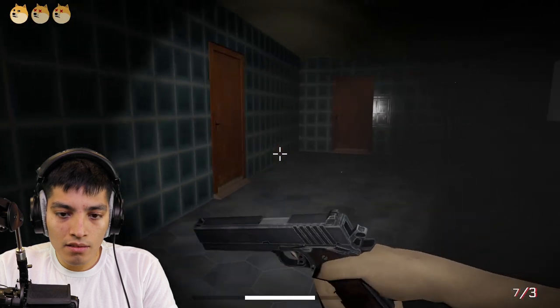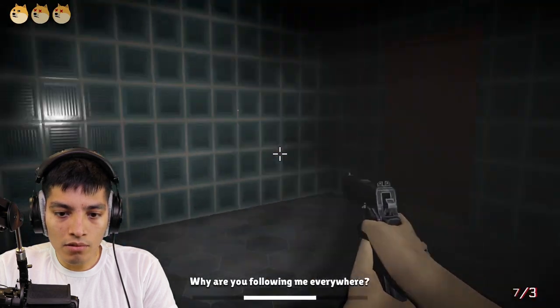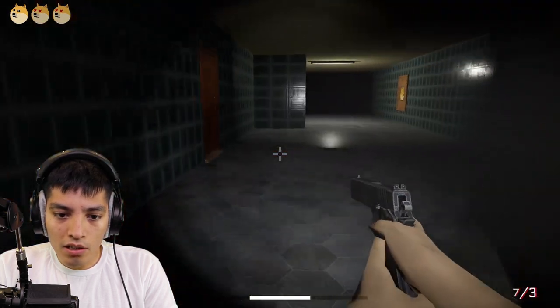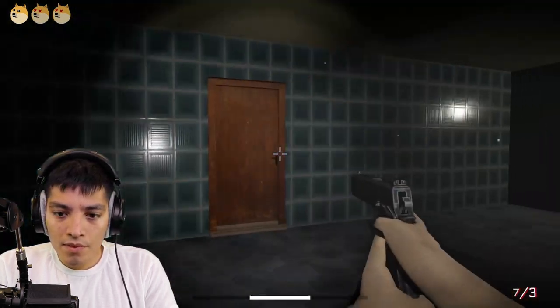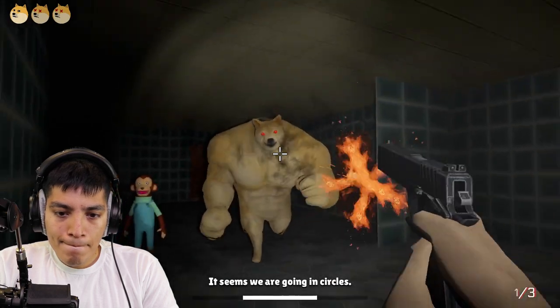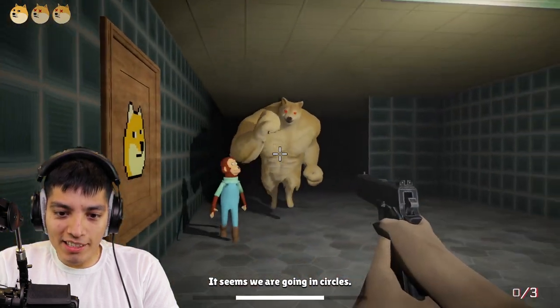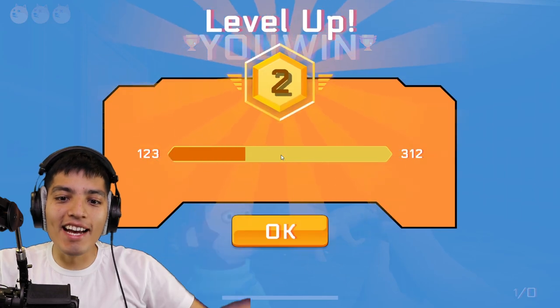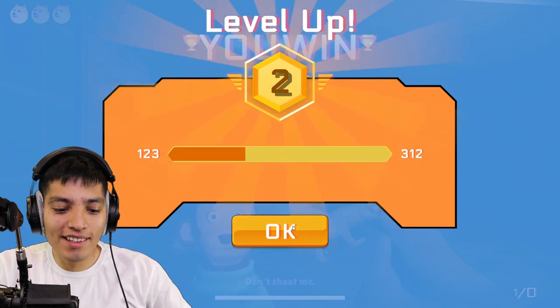'Hello there.' Why are you following me everywhere? Go go go! Oh my god, why won't he die? Okay cool, leveled up! 'Don't shoot me, I have a one.' Alright, oh level five!